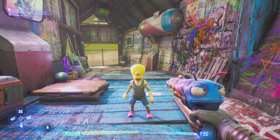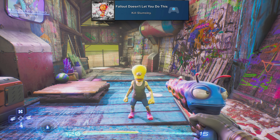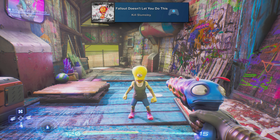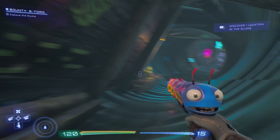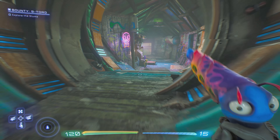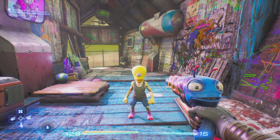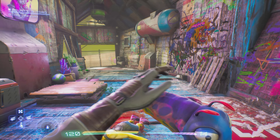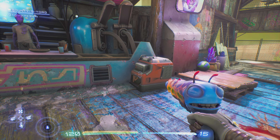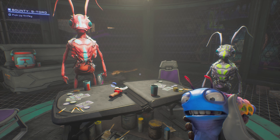Now we're ready to start our playthrough. The first achievement is Fallout Doesn't Let You Do This, for killing Slumsly. You'll go through the game normally until you get access to the Slums, go down the access tunnel, and eventually meet this little guy, Slumsly. Just shoot him to kill him. We're starting right off the bat with a missable one, so make sure you do this.